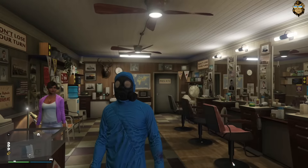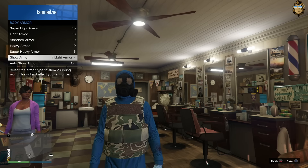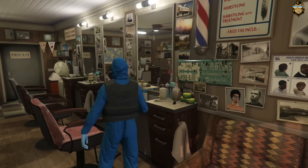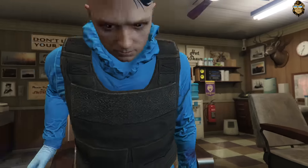Now you are here at the hairdresser, you want to go and put on some body armor of your choice. The one I'll be choosing is going to be the black one. So now take a seat and go get a haircut or color.